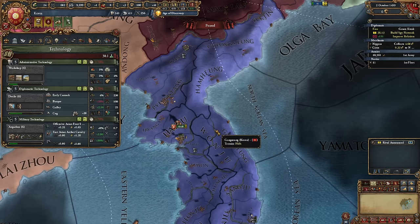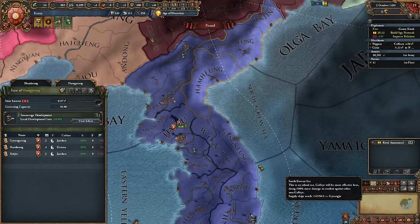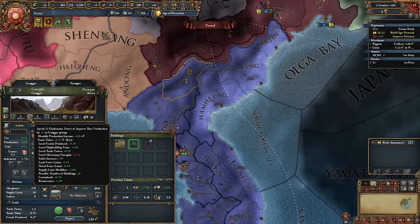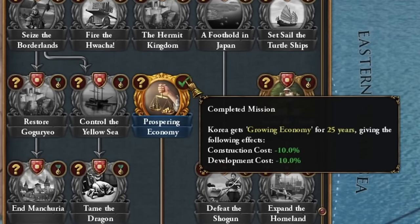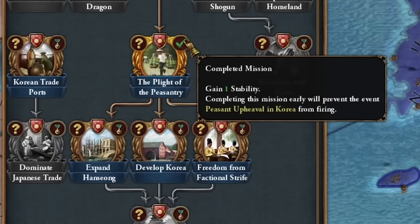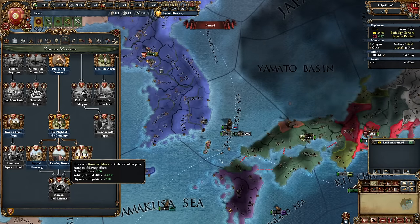Since I'm a bit ahead in technology, it's a good time to start developing our provinces, where I need to introduce six development points. I issue a development edict. This time, I prioritize diplomatic points for production and trade. Completing a prospering economy gives us nice bonuses for building and developing our provinces, stabilizing Korea's situation shortly after. There will be no peasant revolt. The other economic mission bonuses are also great and worth obtaining as soon as possible.